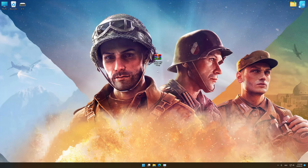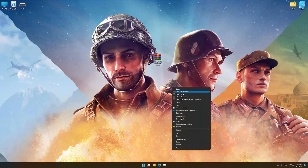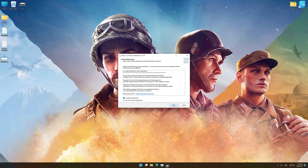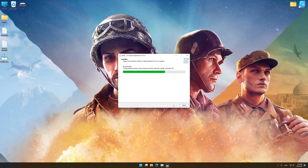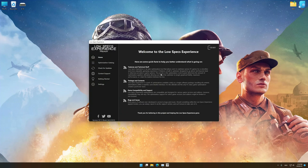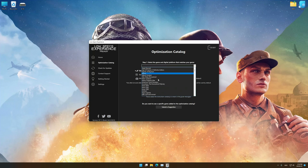Before we proceed with the optimization process, you will need to download and install the Low Specs Experience. The download link can be found in the description of this video. Low Specs Experience is a game optimization tool that I developed that will allow you to optimize your favorite games for maximum performance. Start the installation process for the Low Specs Experience. Once it's done, start it from the newly created desktop shortcut and select the optimization catalog. From the top of the menu, select the applicable digital platform, and then select Company of Heroes 3 from the drop-down menu.